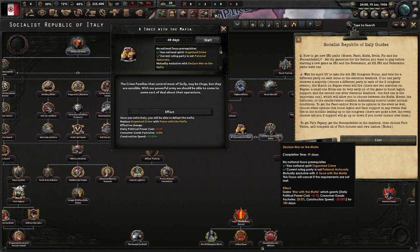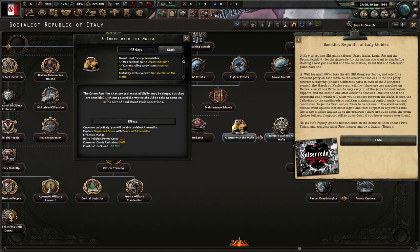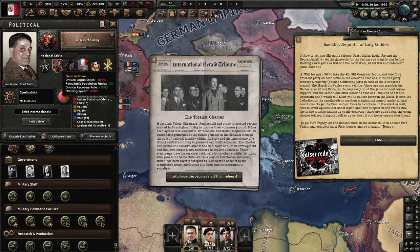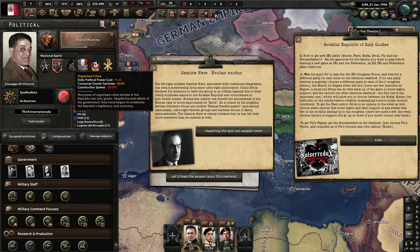Regarding the Mafia — declare war on the Mafia, as there are loads of criminals all over Europe. They have no place in a new republic. We must wipe them out. Or truce with the Mafia — the crime families may be thugs, but they are sensible. With a show of arms, we could come to some deal about their operations. I don't want to lose political power, so we'll consider our options. There's also the Camicie Nere/Evola in Exodus event — ultra-right philosopher Julius Evola has declared his intention to lead the Camicie Nere.